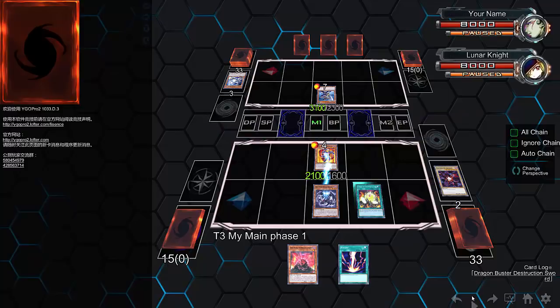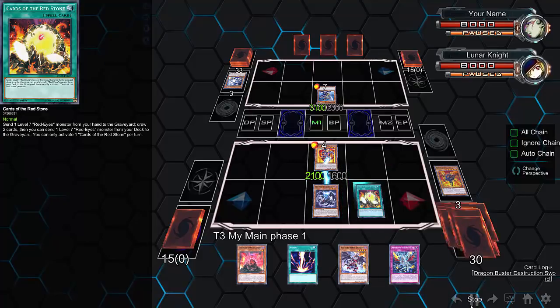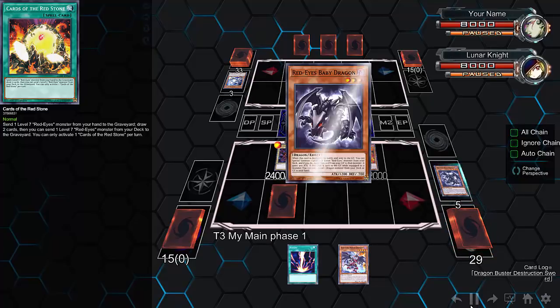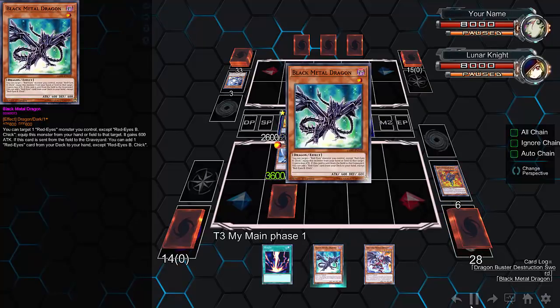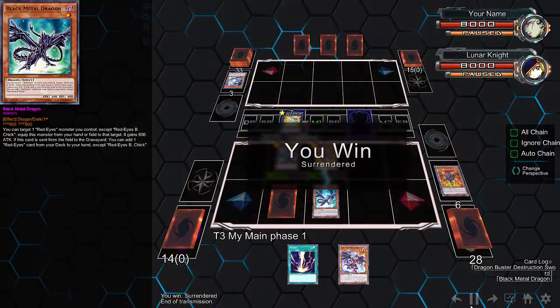The Red Eyes top deck was actually really good — not generally a great card to top deck, but it allows him to use Cards for the Red Stone. He gets two cards out of his hand and replaces them with two better cards. He summons the Black Stone of Legend, tributes it for Red Eyes, then gives up Baby Dragon and gets the Flare Dragon, which means he can now go for the Rank 7 play. He takes his opponent's monster with the big guy.